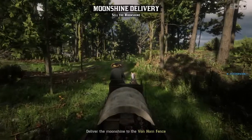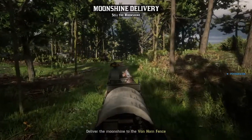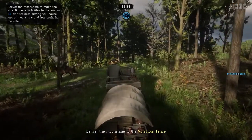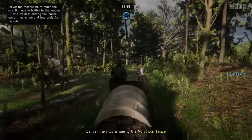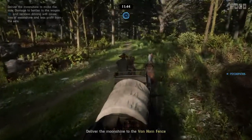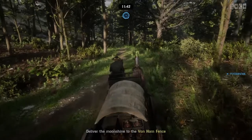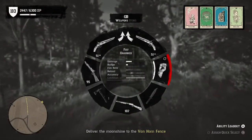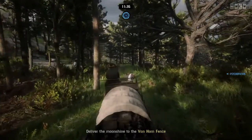Alright, we're going to the Van Horn fence. These missions are pretty simple, you can drive super slow the whole time and make it probably. You wanna make sure you're going the right way — check the map, see the route.